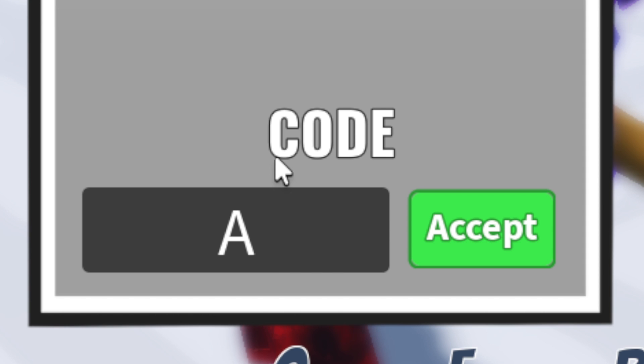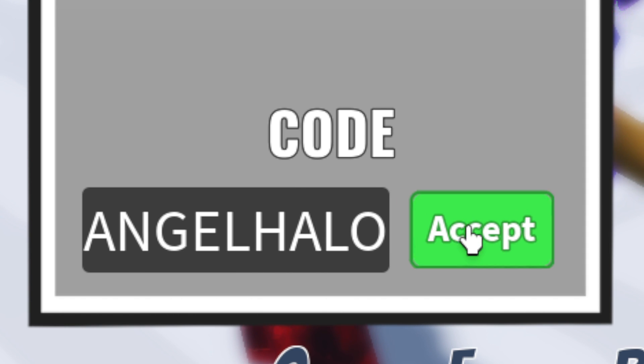The next code is all caps again: A M G H A L O — Angel Halo. Go ahead and click Accept and redeem this one for an Angel Halo ornament.